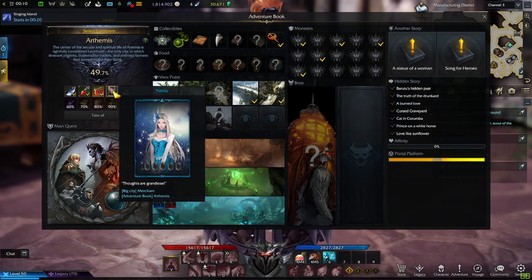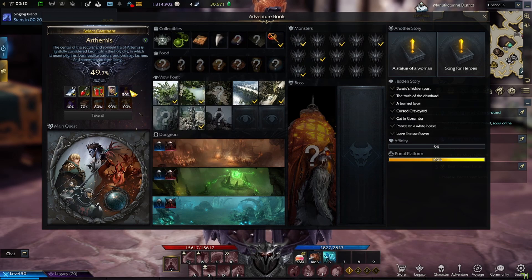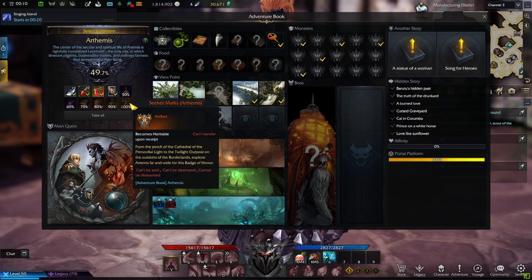At 50 percent, which I'm very close to, I'm going to get this charm potion — it'll unlock and then I'll click here and be able to take the item. As you progress further, you'll get emotes, artifacts, and legendary items, so it definitely seems worth it.